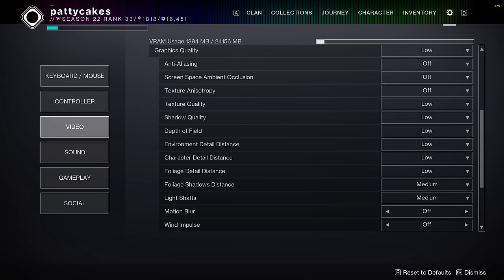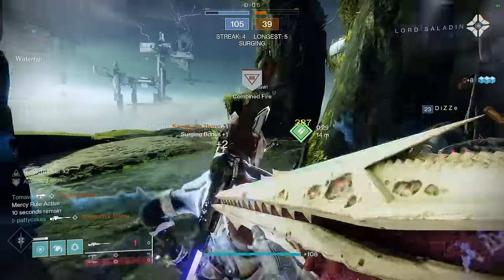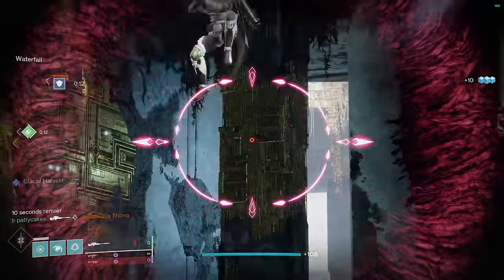For the remaining settings, you can go by feel, but if you want to be as competitive as possible and you don't have a NASA PC, then you should be ready to sacrifice some eye candy in favor of performance. Generally speaking, you'll find the best players out there using lower visual settings in exchange for higher frame rates for a reason.